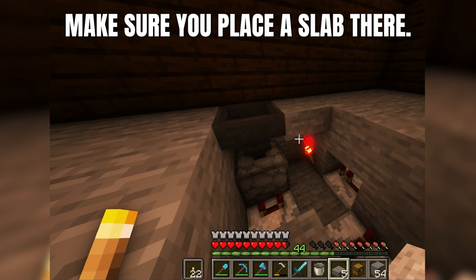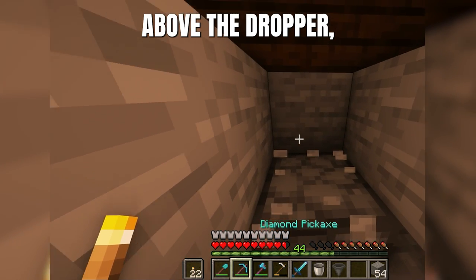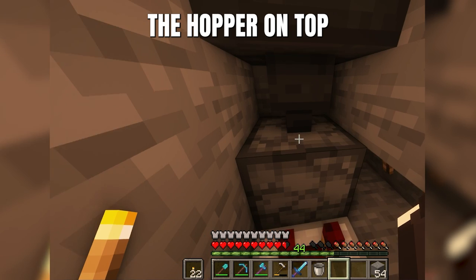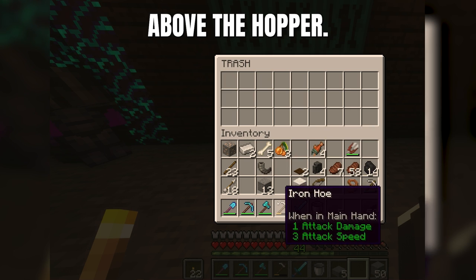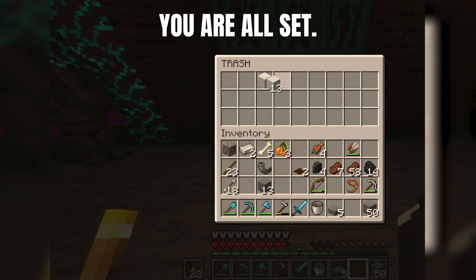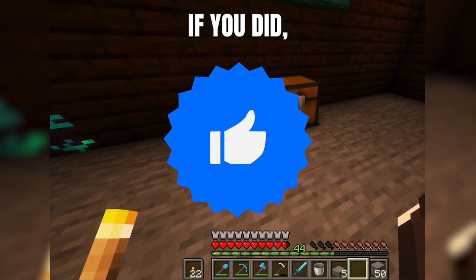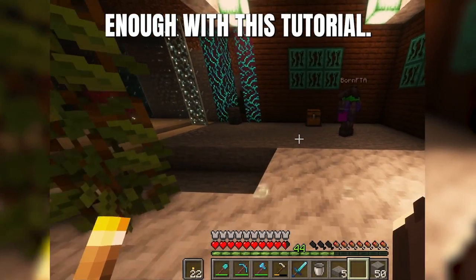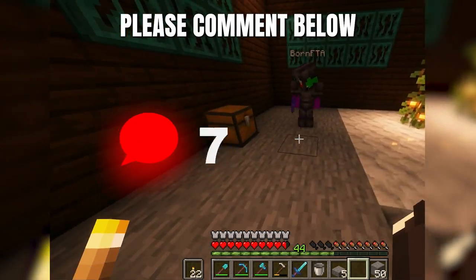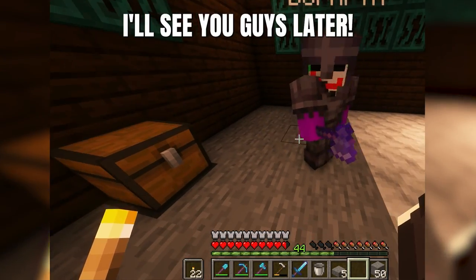Fill up the top of the block except for above the redstone — make sure you place a slab there. Break the stone above the dropper and then place the hopper on top. Once you test that out and it's complete, go ahead and place your chest right above the hopper, and that is it — you are all set! Hope you guys enjoyed this. If you did, don't forget to hit that like button. I hope I was able to help you with this tutorial, and if you want more please comment below what you guys want to see. I'll see you guys later, bye!